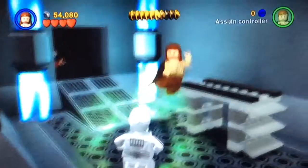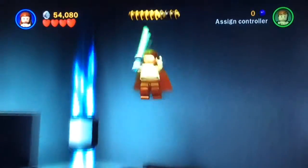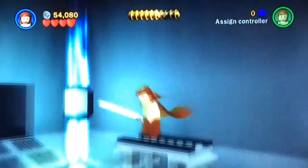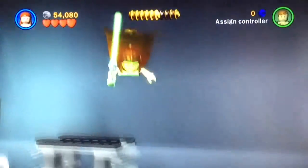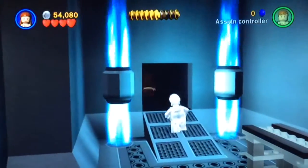Here's actually a glitch I'm going to show you from back in the day. There's a minikit up here — you're supposed to use Jar Jar or Grievous to get it because they have a higher jump than everybody else, but if you do a double jump slam at the right time you can glitch and get it. And there we go — a trick from back in the day.